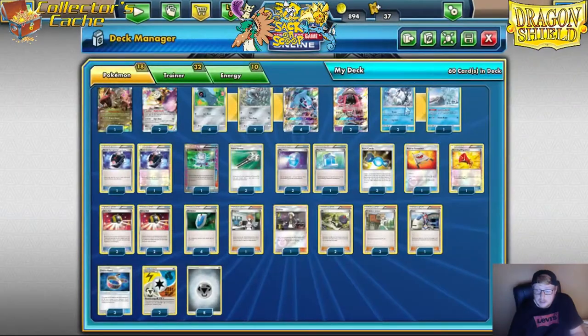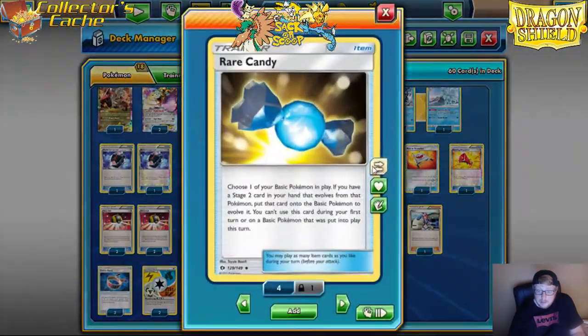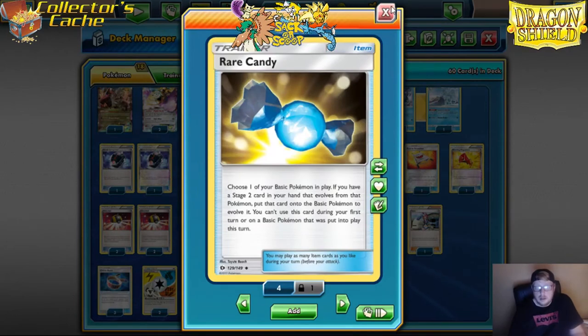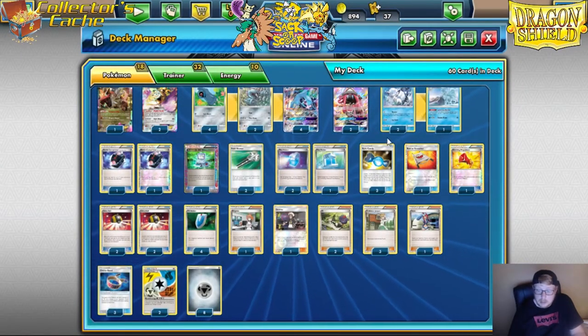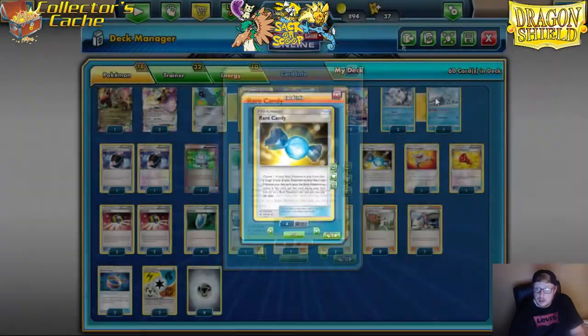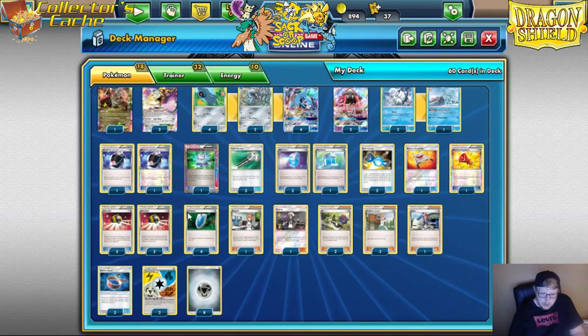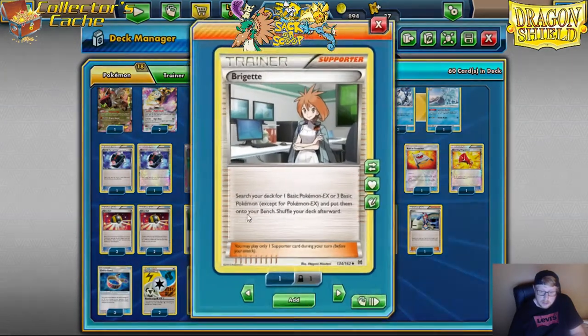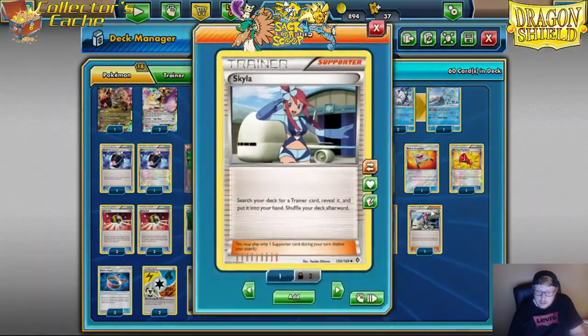We have three Rare Candies — we're going to be Beaconing a lot, so Beaconing into Rare Candy either way. We only play three. We have one Rescue Stretcher, four Ultra Ball, four VS Seeker, one Brigette, one Guzma, two N, three Juniper, and one Skyla.